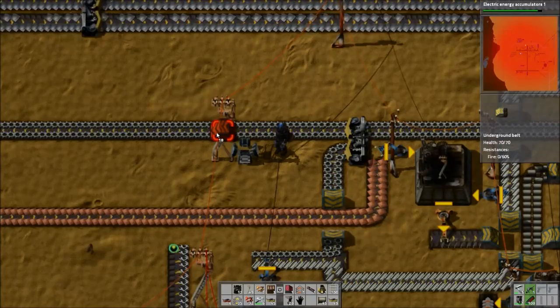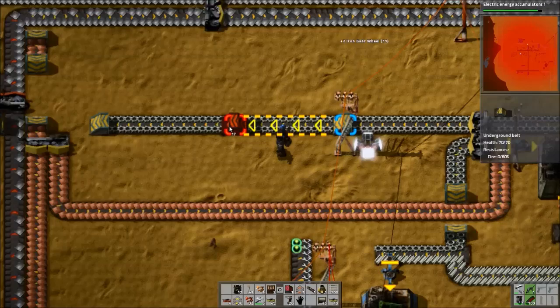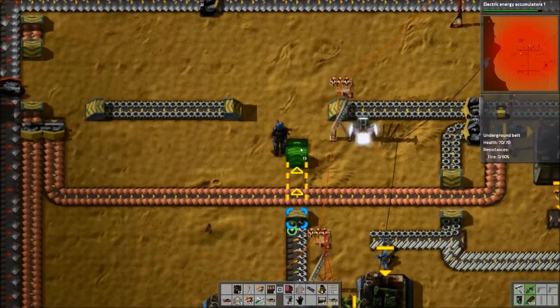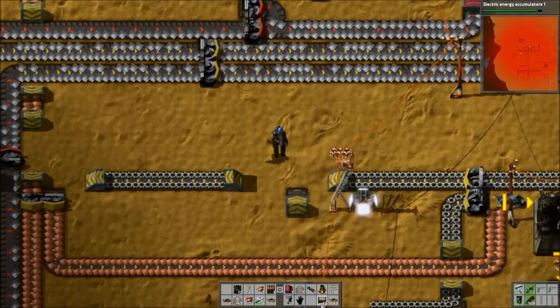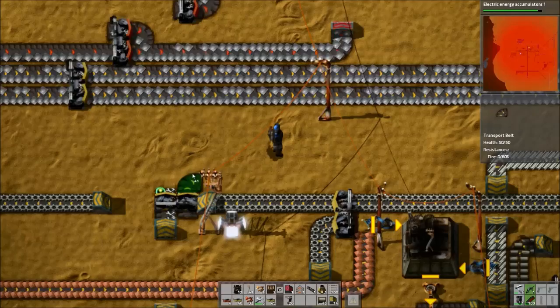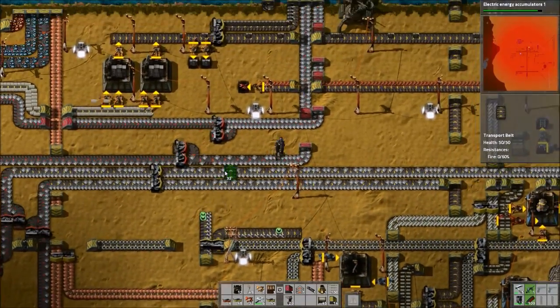I'll go ahead and underground this bit, because I'm going to need to probably stick a splitter right in there. And then a splitter here. Clonin's stuff can go that way, and Fish's can go this way.